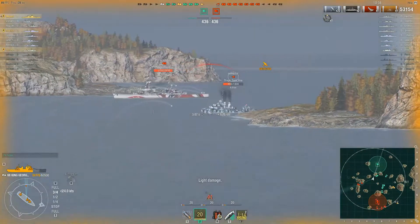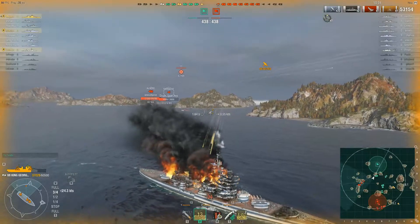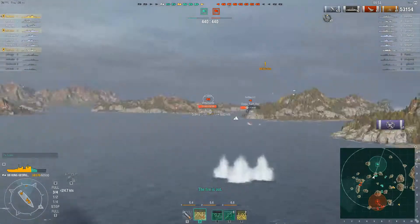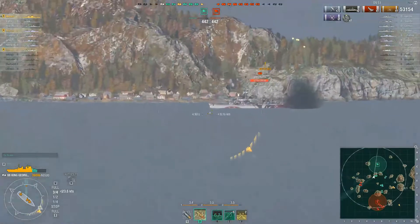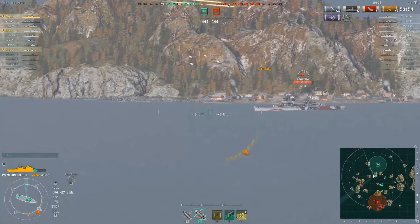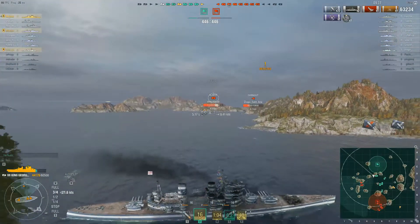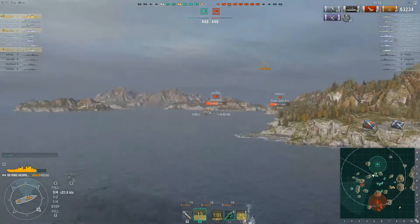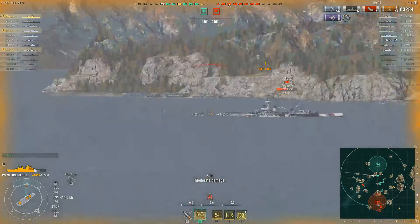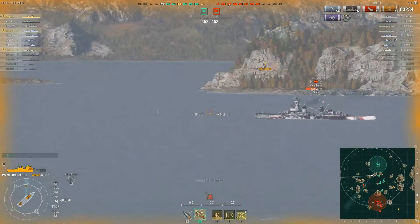I got a little unlucky on that salvo and I wanted to hold my repair to see if I get some torps coming in. Since the Algieri is kind of hiding around, I'll put some shots on that. I did just repair, so it's kind of brutal for me since he is an HE spammer. He's not putting any shots on me yet — he's shooting at the Myoko, which is giving him no angle. Nice little 10K salvo on him. I know I'm safe from his torps at this range — Algieri torps are about 9 kilometers.